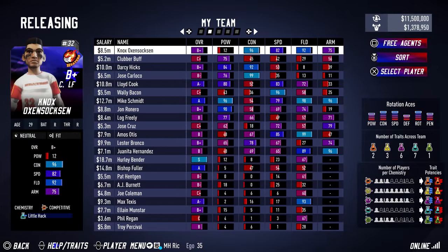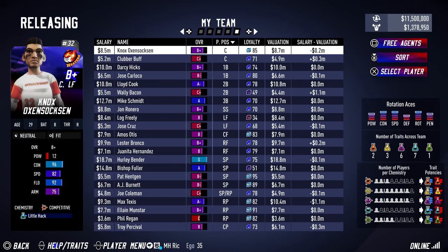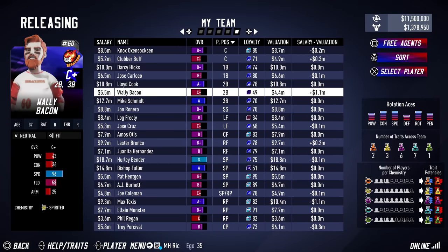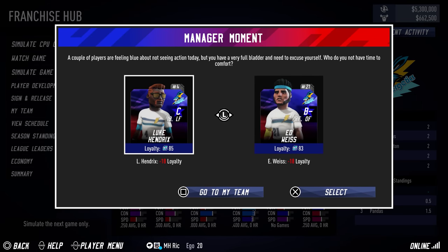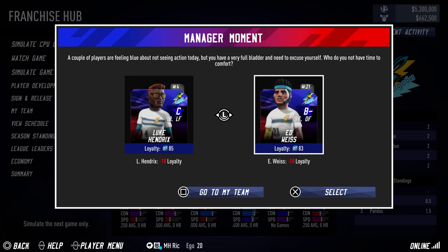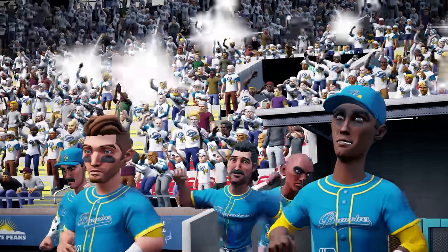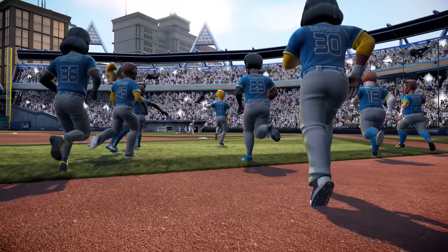So we added a new player re-signing feature. Each rostered player in franchise mode now has a loyalty attribute that represents how loyal the player is to the team. Throughout the regular season, you will be presented with new manager moments. Each moment presents a decision that will affect one or two players' loyalty. Once you arrive at the end of the season, there is a new player re-signing phase.